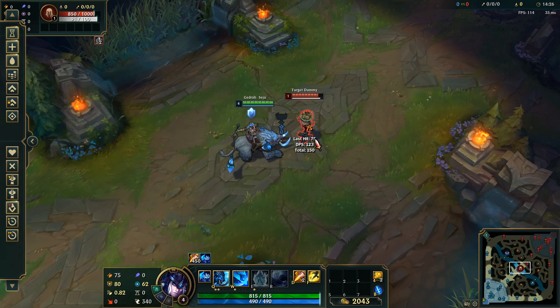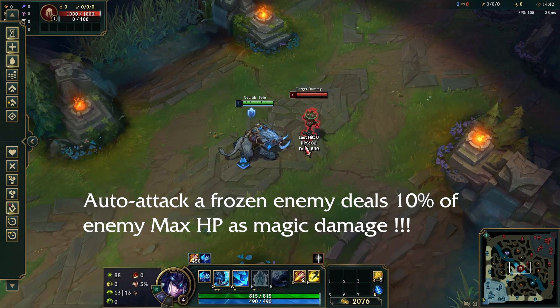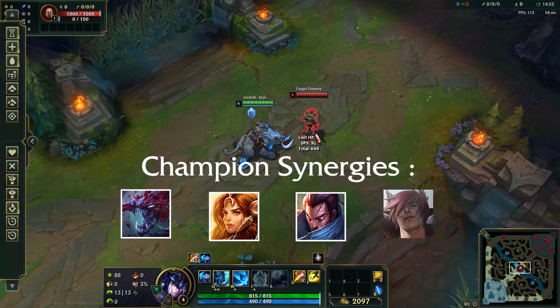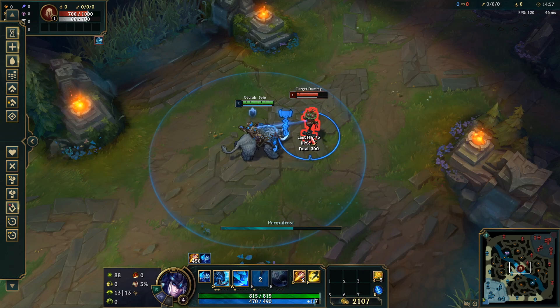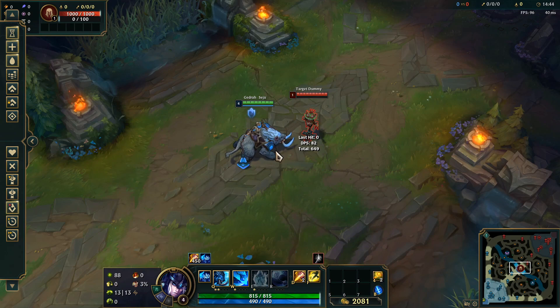Sejuani's E is her Permafrost. It's an ability that frosts your enemy for one second if you can apply four stacks on her Permafrost. Sejuani can apply Permafrost stacks using her W or auto attacks, but also allies' auto attacks. So you want to play with melee champions in order to apply Permafrost stacks easier. If you frost your enemy you want to stay close to them in order to apply a burst of damage with Aftershock.